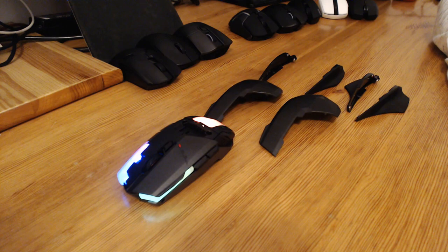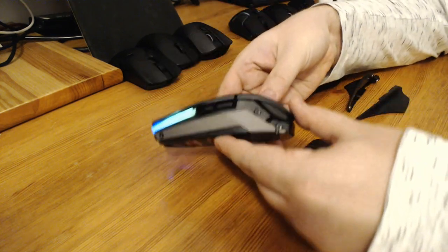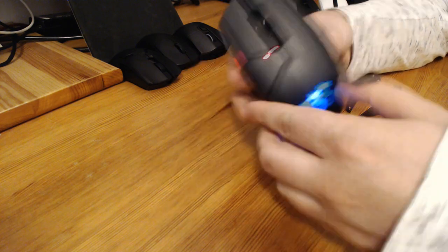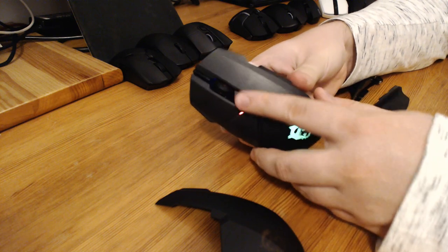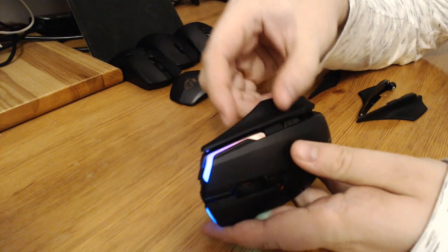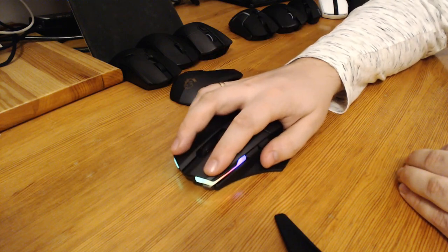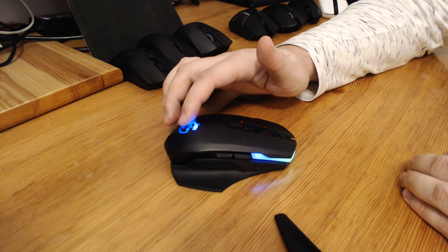It comes with two different backplates and four wings that you can mix and match however you want. The backplates have a different curve and change the overall shape of the mouse — one positions the hump right in front of the MSI logo, the other moves it a little bit back. Everything is magnetic about this mouse, which is also why it's so heavy. The mouse is actually pretty comfortable, but it's so heavy that you can't help but feel it all the time. I like the idea of the modular design, but the execution is not great — the metal frame makes it almost unusable.